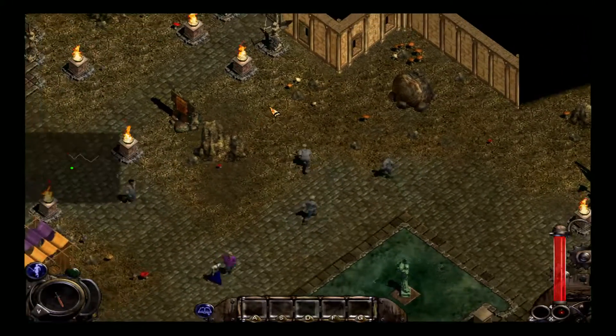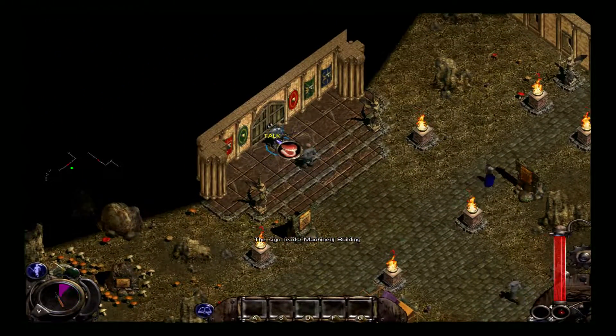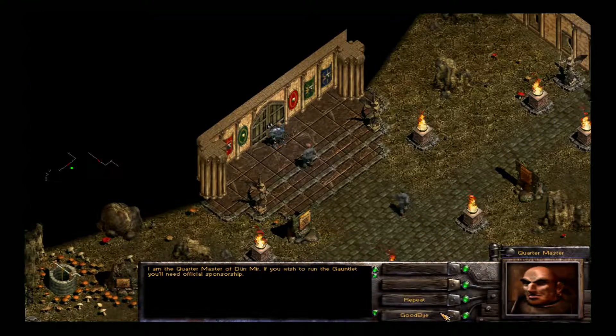If you're a conjurer, you're okay with both parties, but something unexpected happens in the middle. I'm the quartermaster of Dunmere. If you wish to run the gauntlet, you'll need official sponsorship.